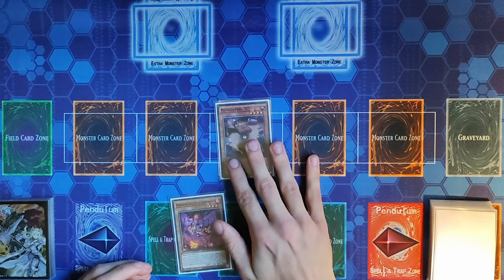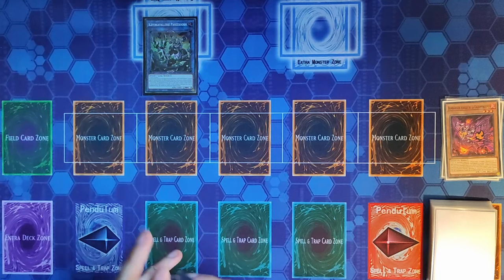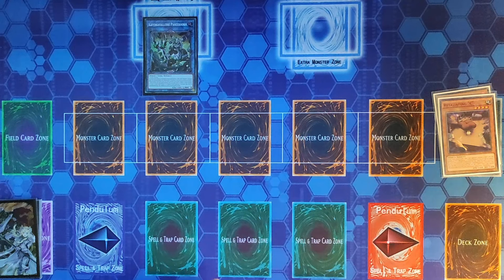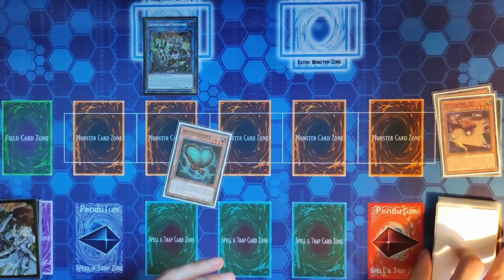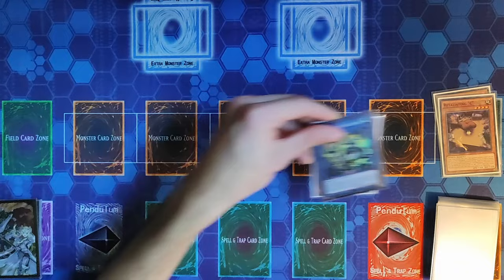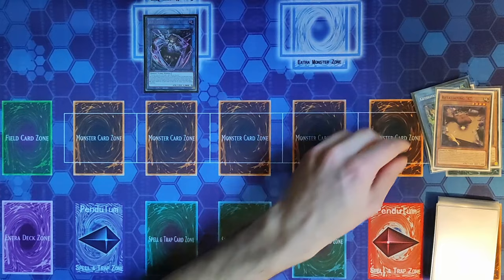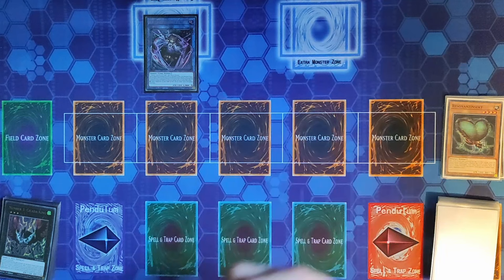Normal Summon Retaliating Sea. Because an Insect was Normal Summoned, we can Special Summon Scale Bomber. We have two Insects, so we Link 2 into B Trooper Armor Horn. This triggers Retaliating Sea's effect — because it was sent to the graveyard — allowing it to add Resonance Insect from deck to hand. With the additional Normal Summon from Armor Horn, we Normal Summon Resonance Insect and then Link 3 into Trap Tricks Atypus.